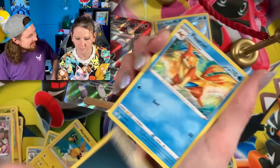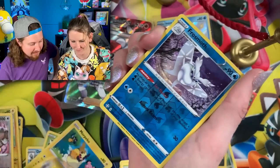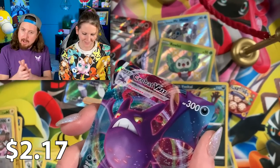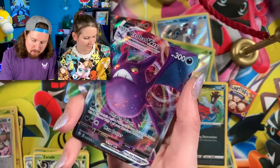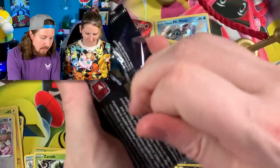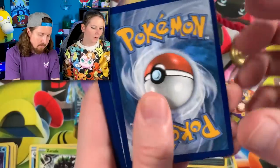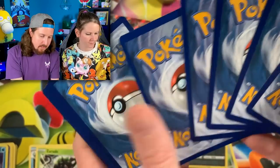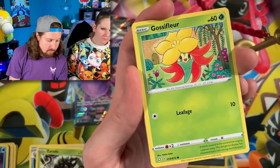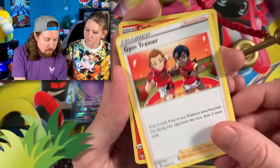We got a rusted sword going into — oh — and a Crobat VMAX! All right, go ahead and sleeve up your Crobat VMAX. I'll go into a Corvinight pack artwork right here. I would say honestly though, I think I'm still winning. Team real Breaking Nate coming in strong in today's Pokemon pack battle. Energy, Eldegoss, gym trainer — you see that? Another shiny!